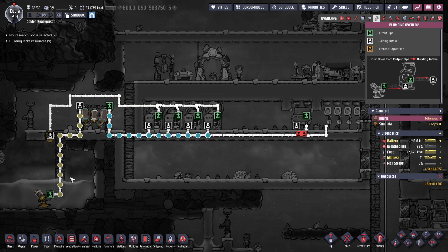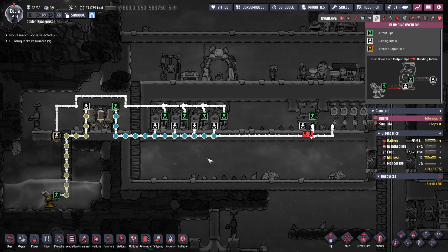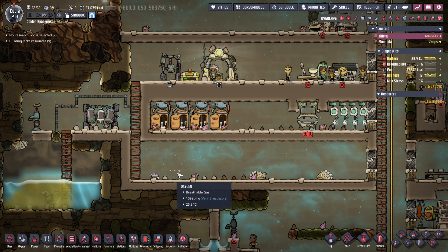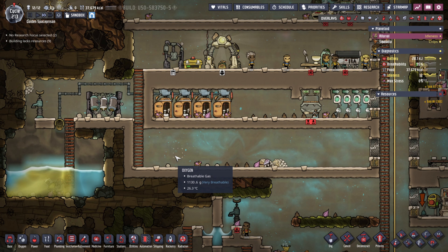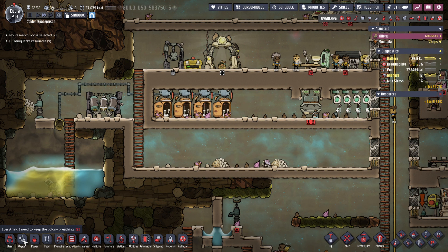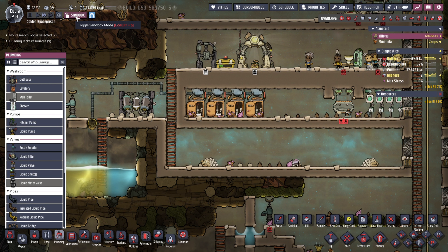The reason I don't have the pumps connected to the wash basin is I wanted to do an experiment using hand sanitizers instead of the wash basin, to see if it still counts as a washroom — and it does. You can actually use bleach stone and hand sanitizers instead of the wash basin if you don't plug it in. Not many people are going to want to do that, but for experimentation reasons I wanted to give it a go.